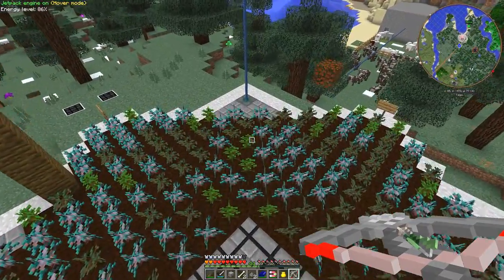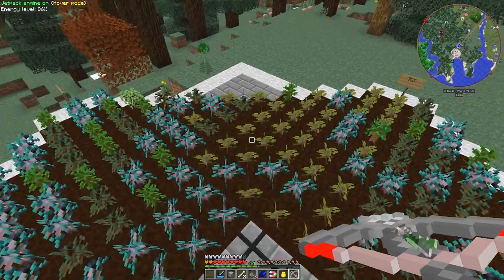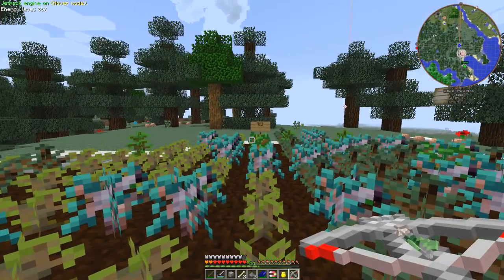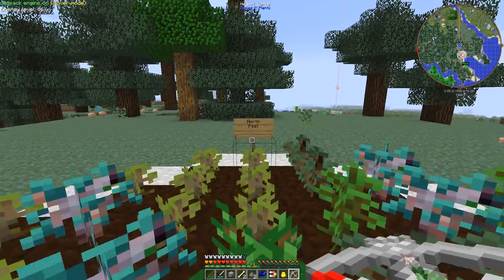So as you can see the farm is now working very well actually, it's going to produce a lot of wood with different types of trees.